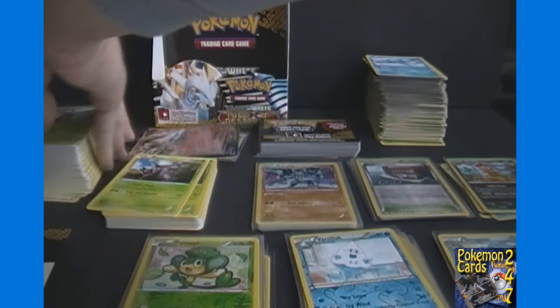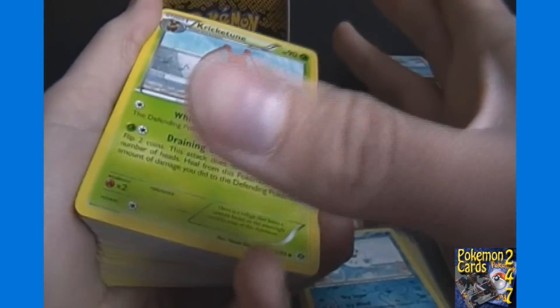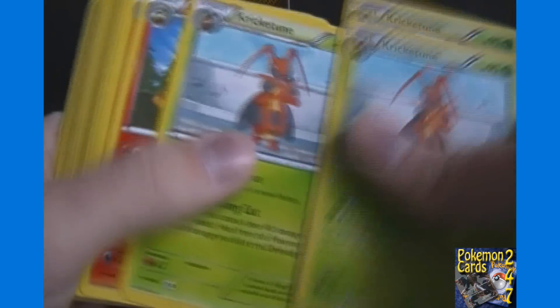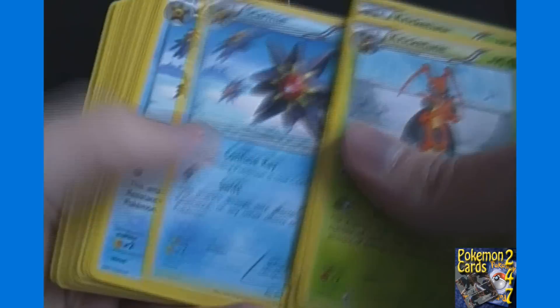For the uncommons, we actually got on average more of each trainer and energy than of each Pokémon, which if you're a competitive player is a great thing because you're more likely to need extra trainers, especially if you build multiple decks. Going through quickly: we got four Kricketune, three Arcanine, and four Lampent.